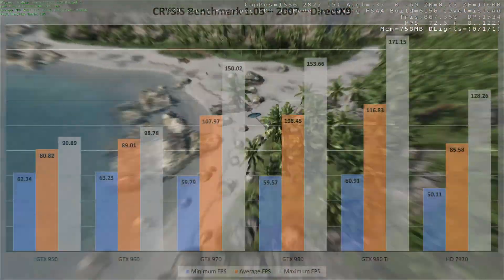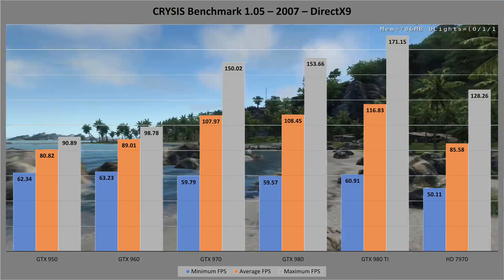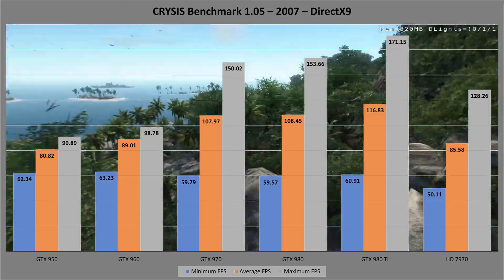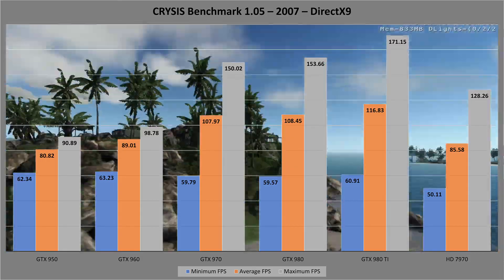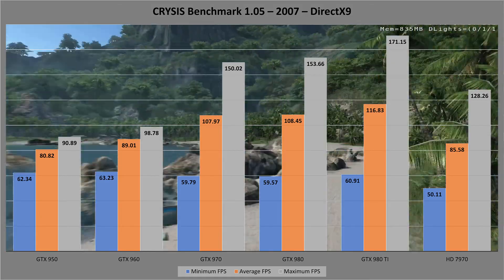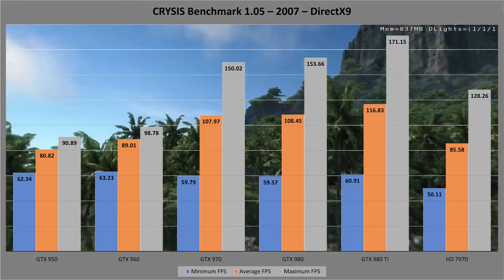The third-party Crysis benchmark tool showed expected results. The 970 and 980 are pretty much the same as each other, much like the 950 and 960 are. The test was run with all available settings at maximum, running nine loops of the coastal map and recording the average scores. The 7970 takes fourth place, helped by a strong maximum FPS performance, and it's no surprise that the 980 Ti wins out for raw power. Oddly, the 950 and 960 show the best minimum frame performance, same as in Drones Mark.